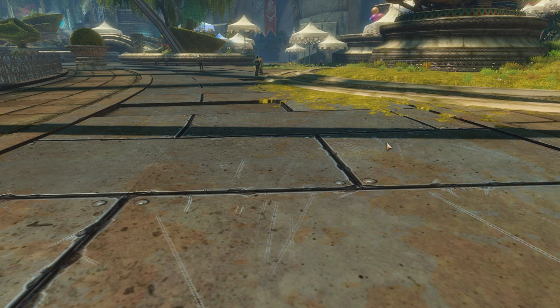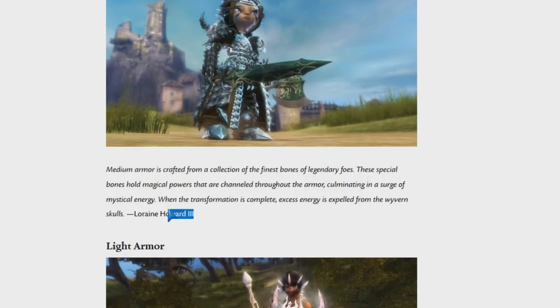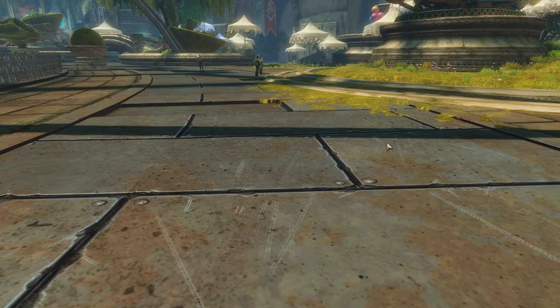So I put it on my Engie, which is by far my least played character. One of the common complaints was that this armor is not going to look good for Engie, because in ArenaNet's original announcement of Legendary Armor, they said the medium armor is for hunters and it's the bones of your dead foes or something. Like, how is that going to fit for a tech-based class like Engie? But I think I made it work — basically hard mode.